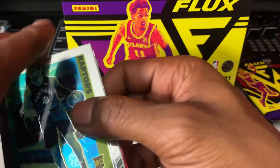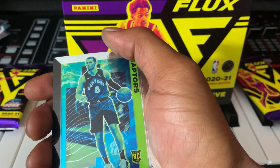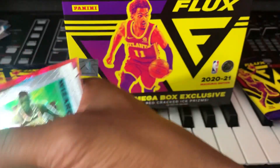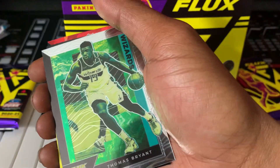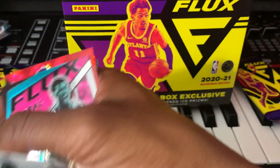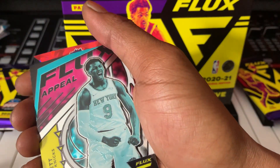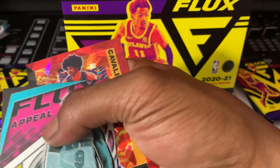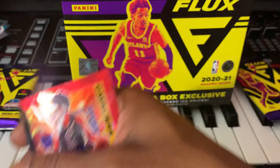Next pack: LaMelo, Malachi Flynn — there's another rookie, that's cool. Thomas Bryant, RJ Barrett Flux Appeal, and Jared Allen. Yeah, these cards aren't great.